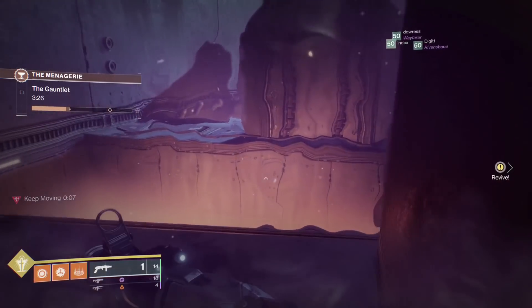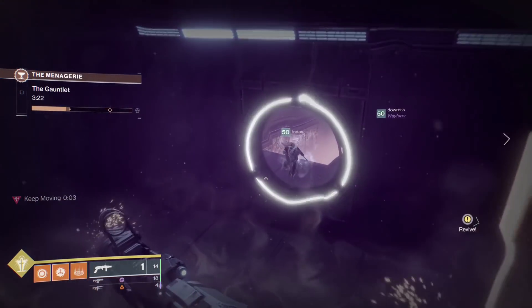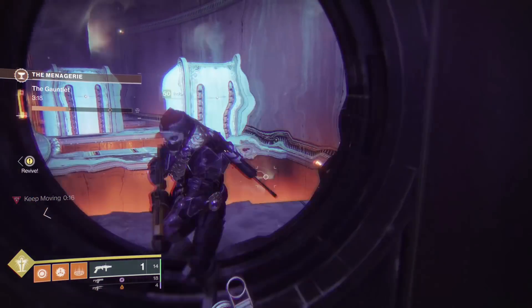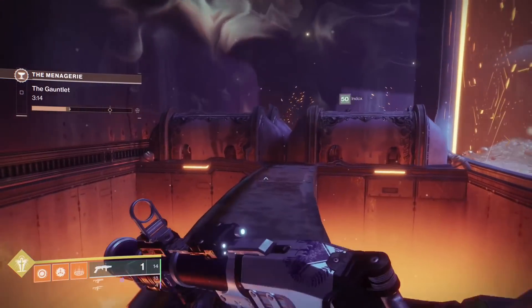It's a pretty easy setup. After the third wall in the gauntlet, you want to turn around and go back through that wall. This should take away your debuff, allowing your fireteam to chill inside. Then press forward and shoot grenade launchers and do crap.